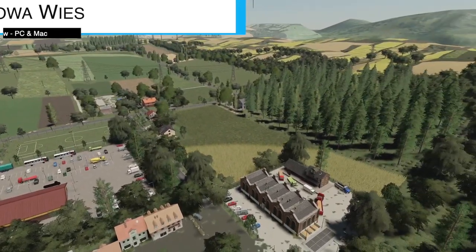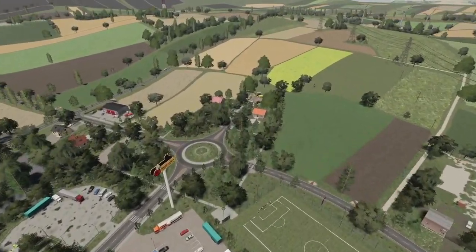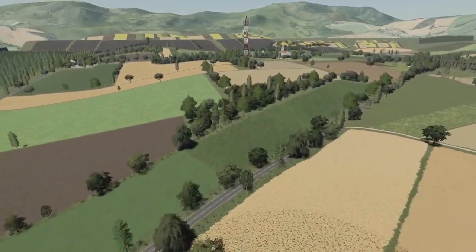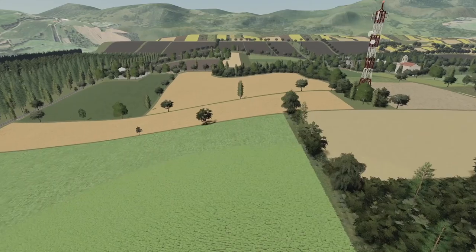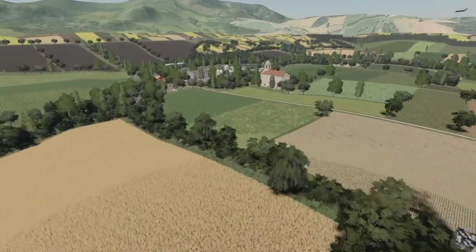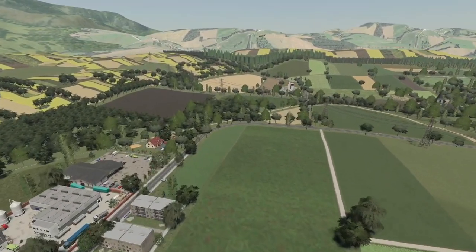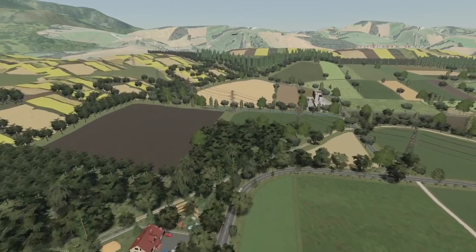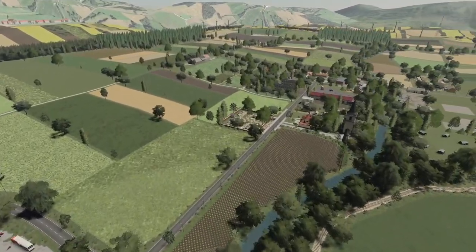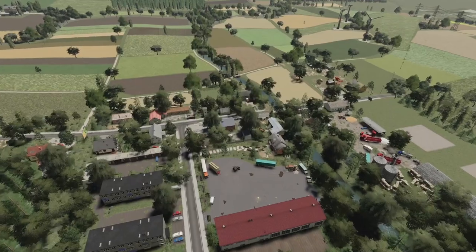Making our way into new mods for PC and Mac players, we're starting with the Noah Weiss map. This is a functional map with four towns, and yes, it is Polish. It has new ground and vegetation textures, new crops of carrots and onions, multi-terrain angle at 360 degrees, and there's even a plane flying around.